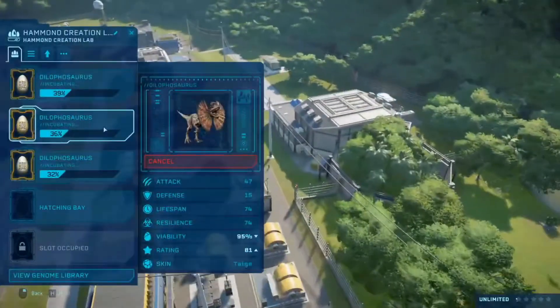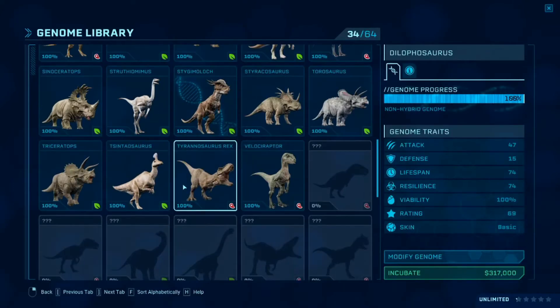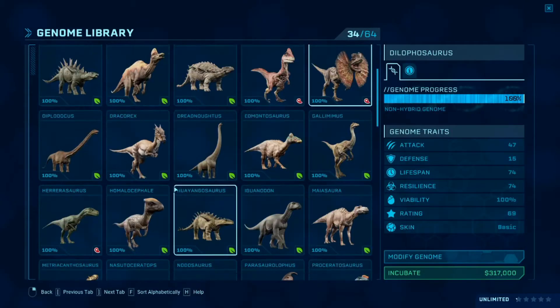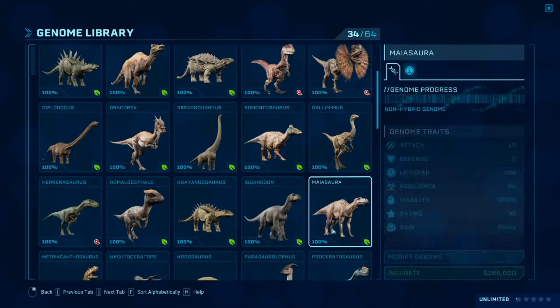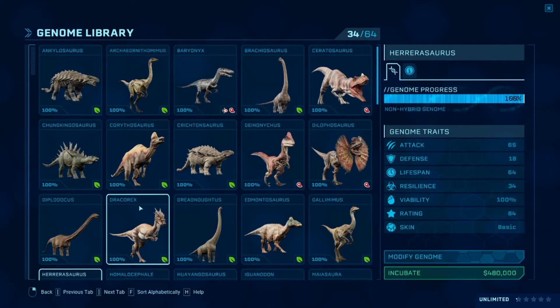We have three Dilophosaurus in the making. Let's see if there's anything else we can make. The next dinosaur I'm not going to incubate right now, but let's actually make a herbivore field — basically with all the herbivores.